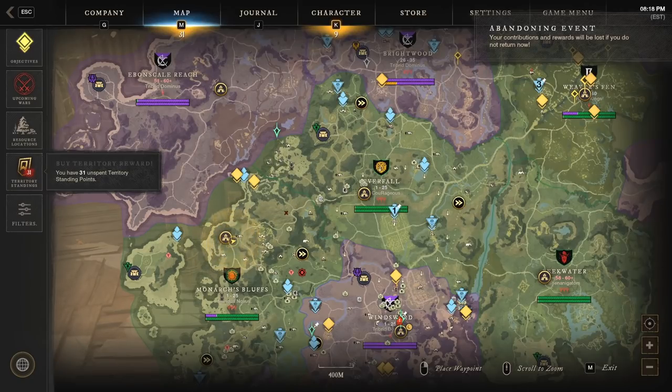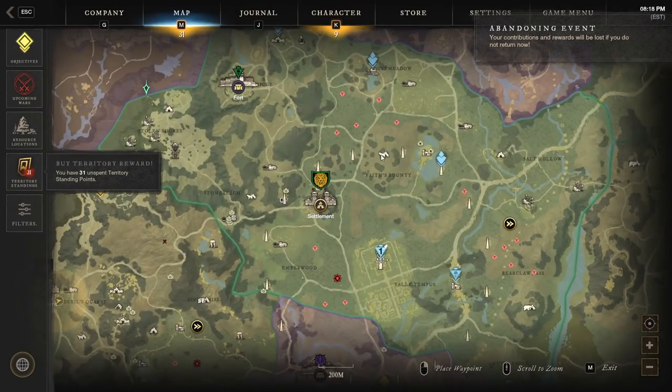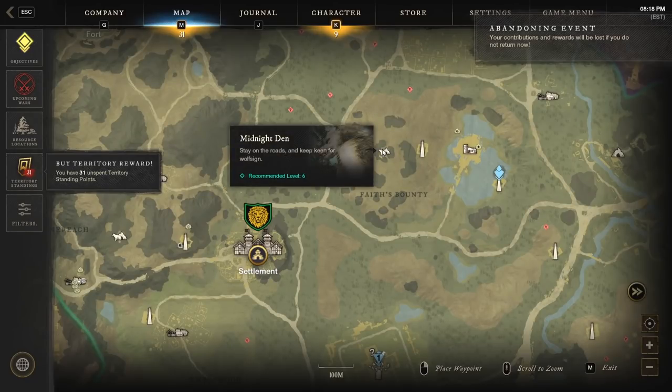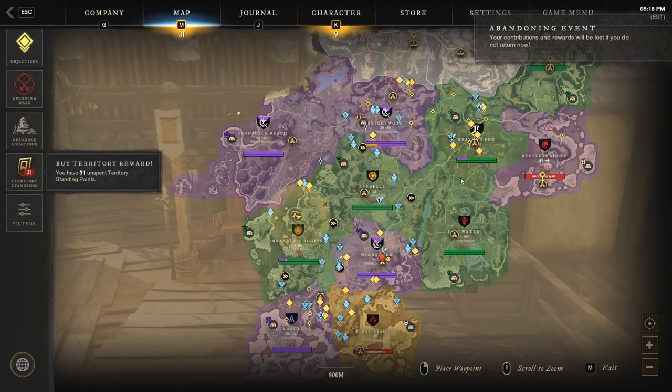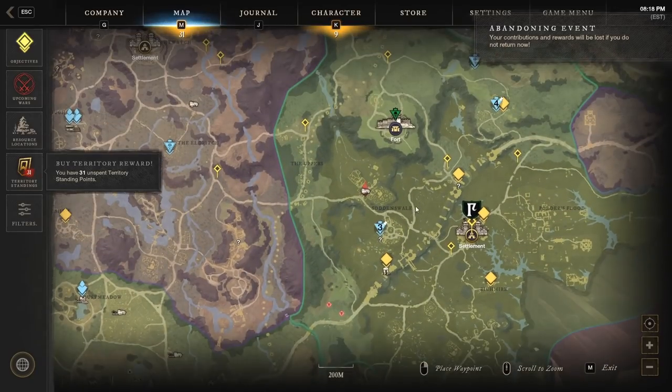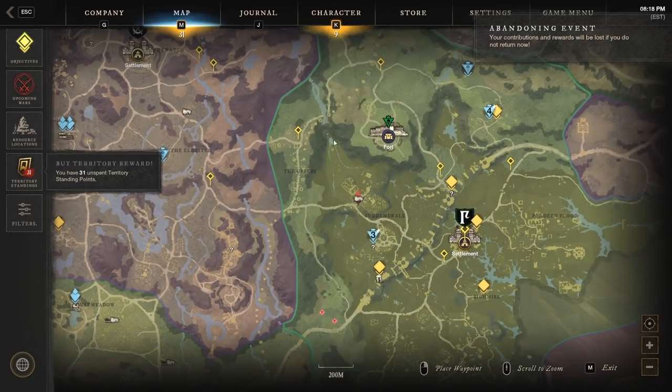Another good place to mine silver is just outside of Everfall over at Midnight Den — there are a bunch of silver spawns around here, assuming no one else is competing with you. Finally, if you're higher level, in Weaver's Fen just to the west of the fort, there's a bunch of silver veins in that mountainous area.